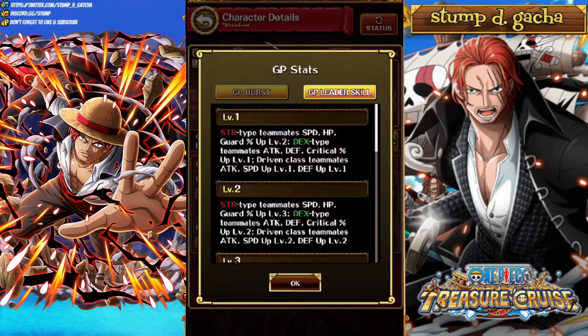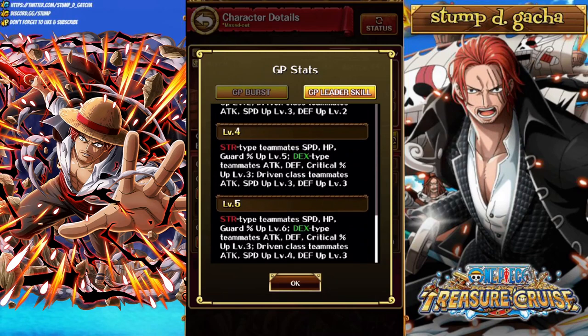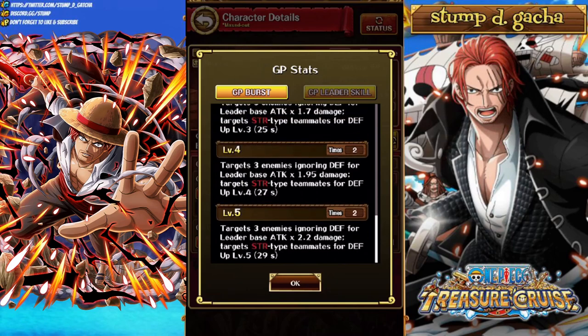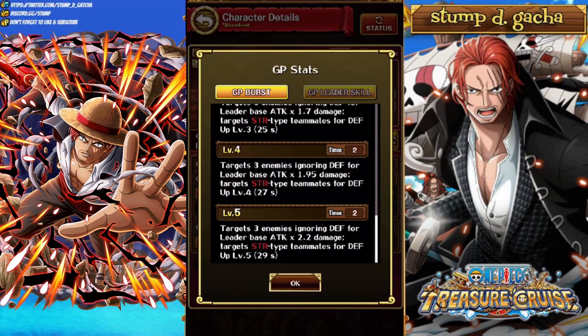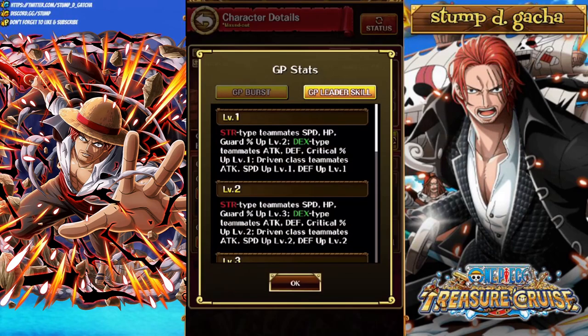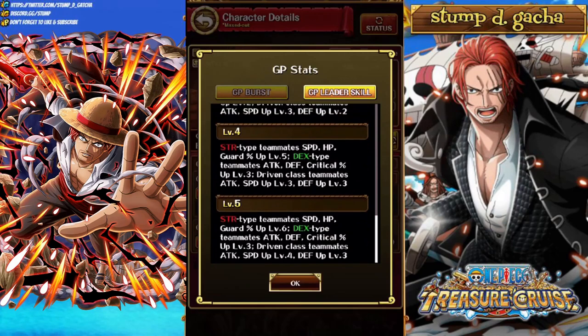Next we've got Kid, who's going to be a Strength and Dex booster. Strength: Speed, HP, Guard Up level 6; Dex: Attack, Defense, Crit level 3; Driven Teammates Attack, Speed level 4 and Defense Up level 3. After guarding 10 times, his burst targets 3 enemies ignoring defense for Leader Base Attack times 2.2. That's really good — targeting 3 enemies that ignore defense. He also targets Strength Type Teammates for Defense Up level 5. That's a really, really good burst. The downside is Driven doesn't pop up too much, but you could make a Driven team, and if you're running Quick there are a lot of good Driven characters on Quick.